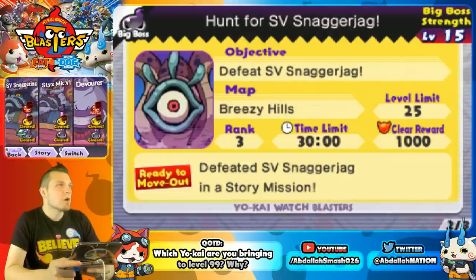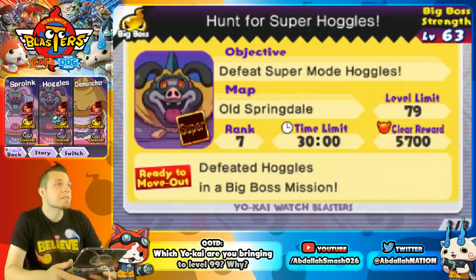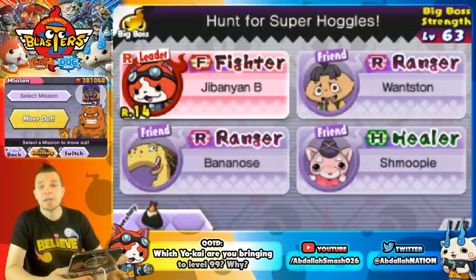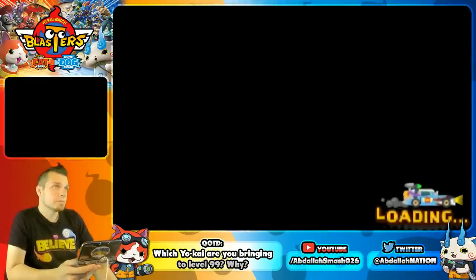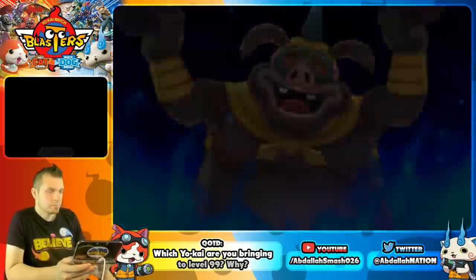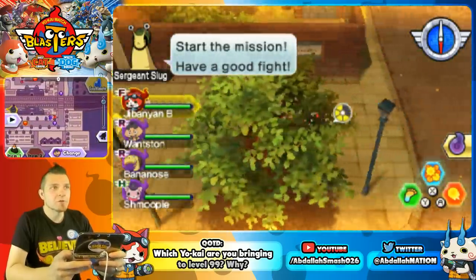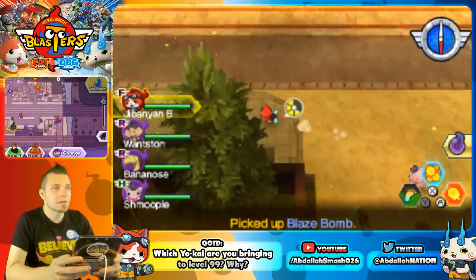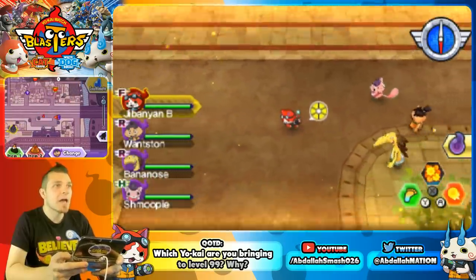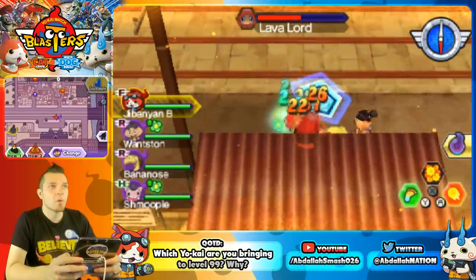Wanston allows more drops — in the event you want items to come out of Yo-Kai, if you grind the Kyuubi or Venok level those endgame Yo-Kai will absolutely drop some orbs, which are the various tribe orbs. That's why Wanston is awesome. Bananos is great too — you can go double Bananos if you want. These guys are pretty good together.